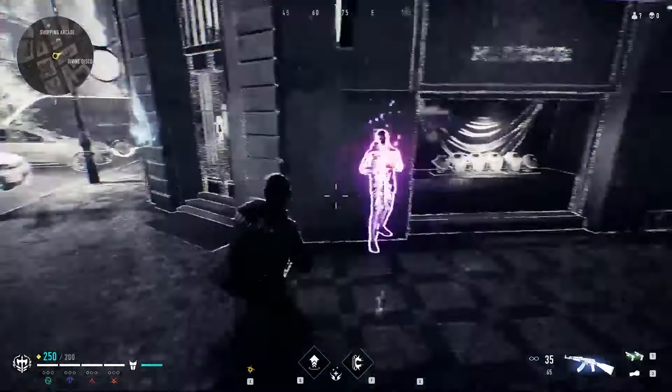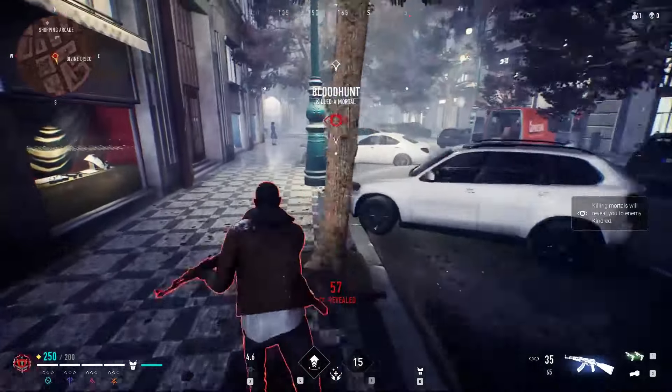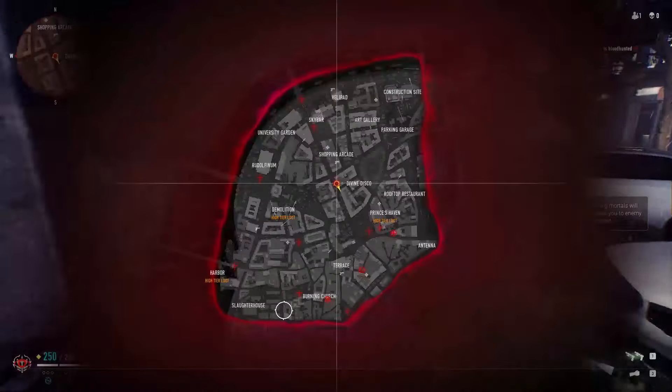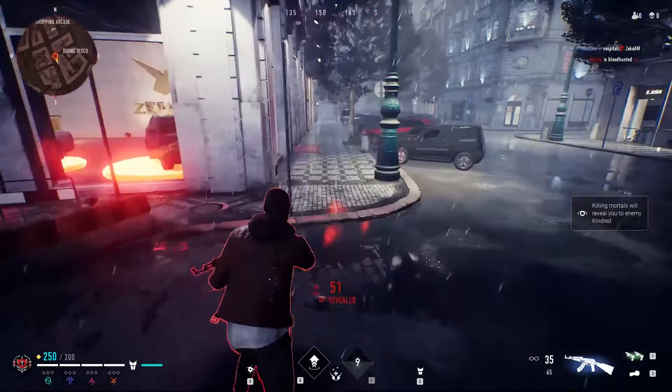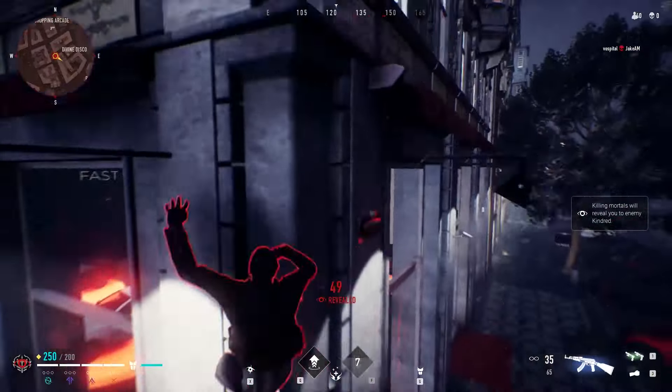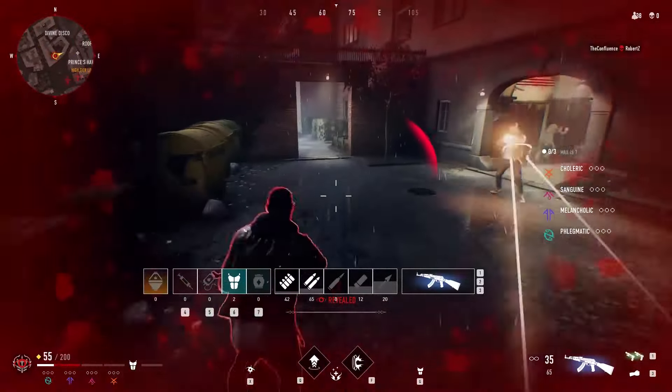Don't kill civilians, but only drain their blood, otherwise you will be revealed for 60 seconds. This will happen also if you drain the blood of a civilian close to another civilian. Once this happens, the citizens will automatically reveal your position on the map, making you an easy target for the other players.